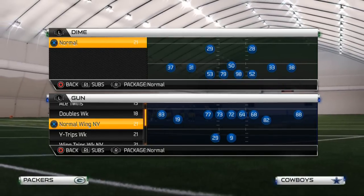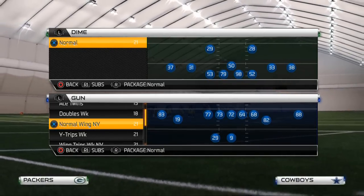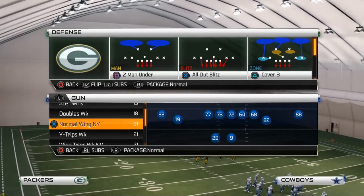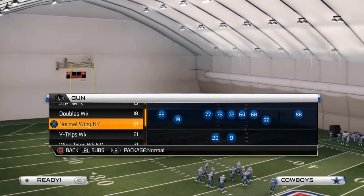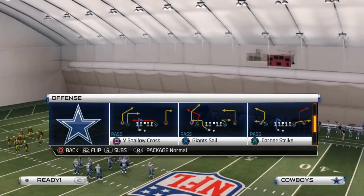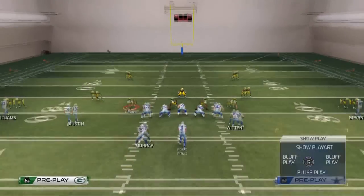With that being said, I want to go ahead and hop into this quick money play. We're just going to show it to you against the two men under because that's the most common defense in the game. This play comes from the shotgun normal wing New York, and the play is the Giant Sail.